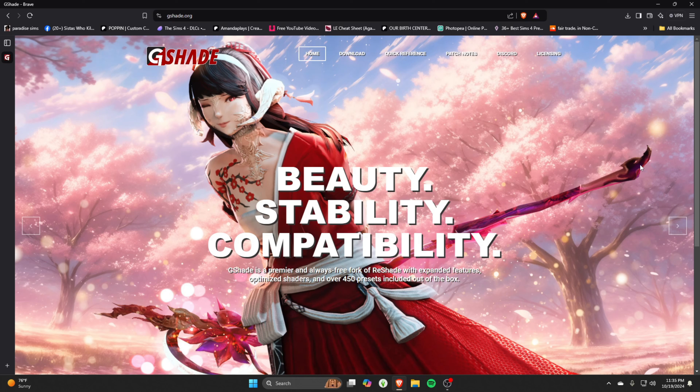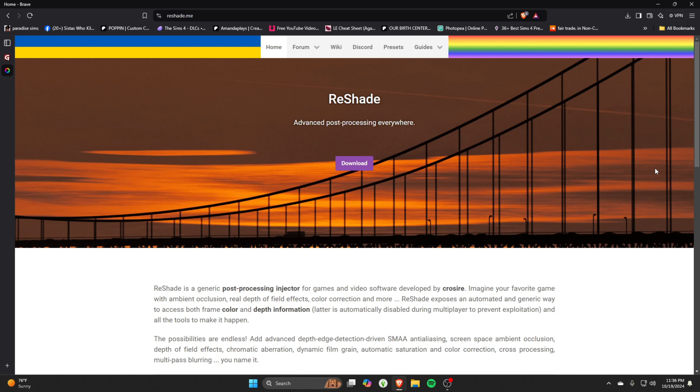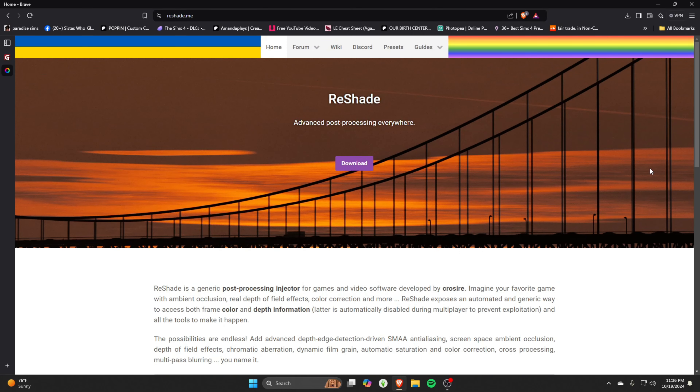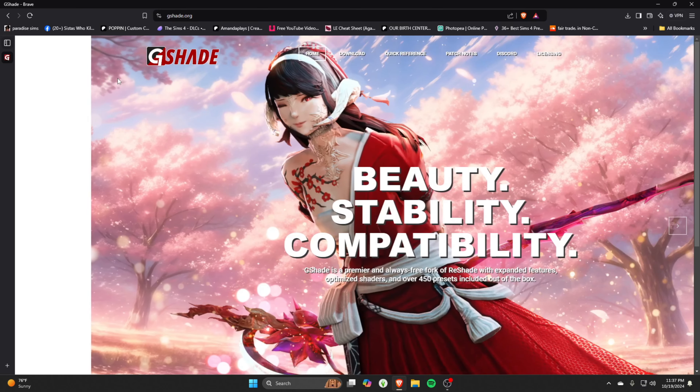The next program I recommend is GShade. Full disclaimer — I'm aware there were reports of possible malware associated with the GShade creator, and some people may not be comfortable with that. I personally have never experienced an issue. If you're not comfortable with GShade, I'd recommend ReShade, which is very similar and lets you change shaders, lighting, and graphics in your game. Whatever you're comfortable putting on your own computer — do your research.